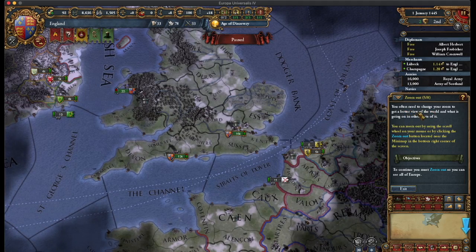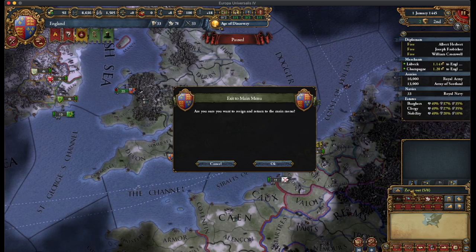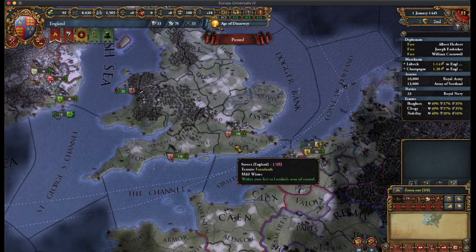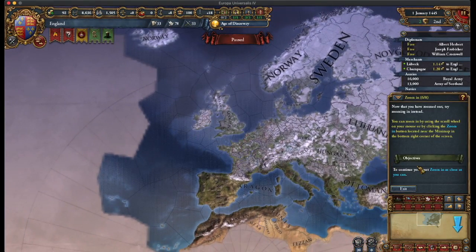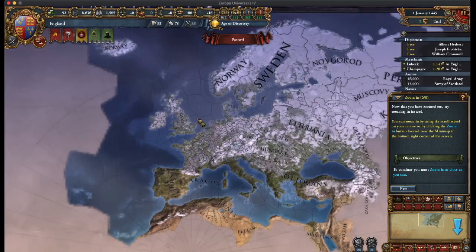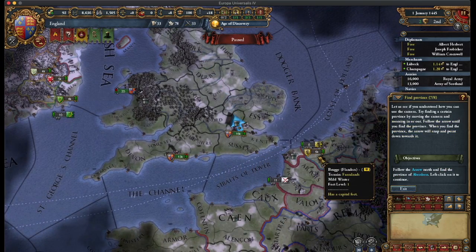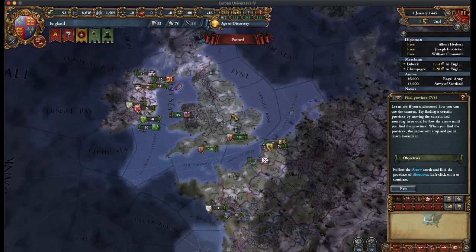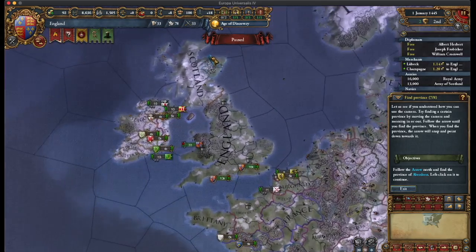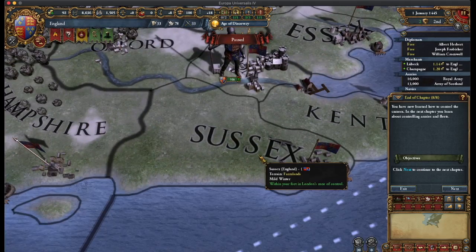E-map. You need to change your zoom to get a better view of the world. To continue, you must zoom out so you can see all of your... I was supposed to zoom out and I exited that section. Look, I can see all of Europe now! Now that I've zoomed out, try zooming in. Following the arrow, I find the province — the Scots, Aberdeen. You have now learned how to control the camera.